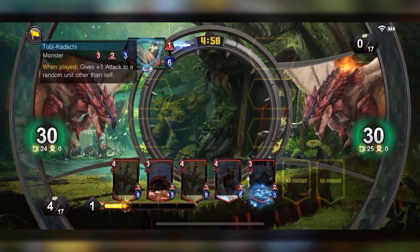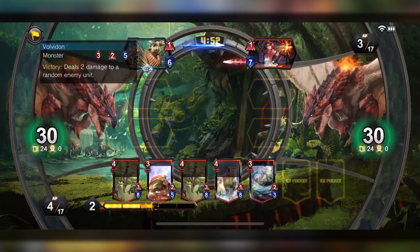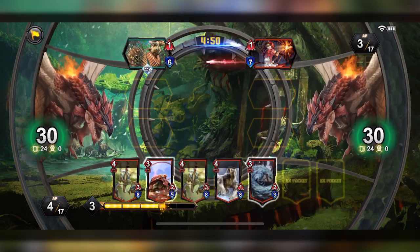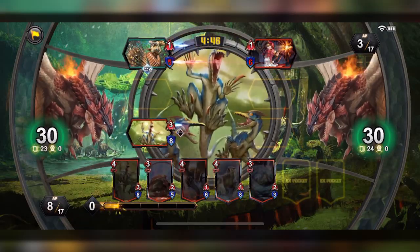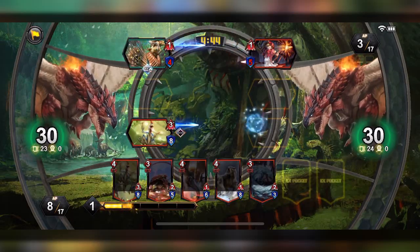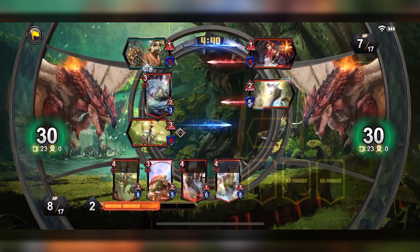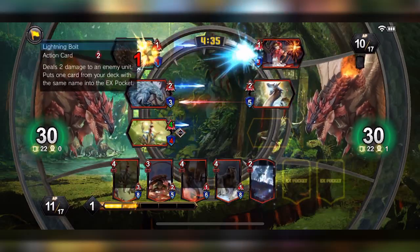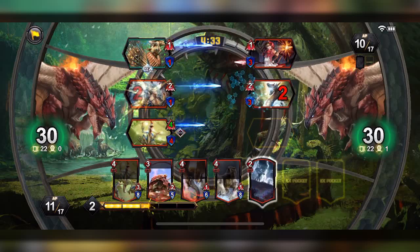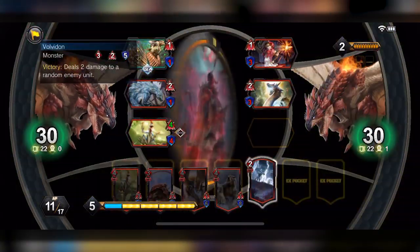We got Raffalos right here and it's gonna be a Raffalos mirror. We obviously put the Felyne with the shield right away. The opponent has BB Hood — interesting deck, probably experimental. But we have the superior Monster Hunter deck. We got a Felyne, and this unit has unblockable so you can't defend against it. We got Tobi-Kadachi — gives me plus one and it goes down right away.